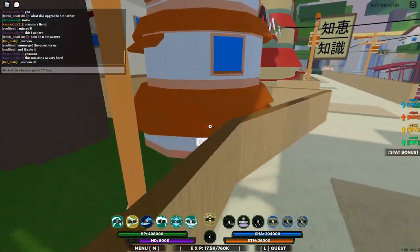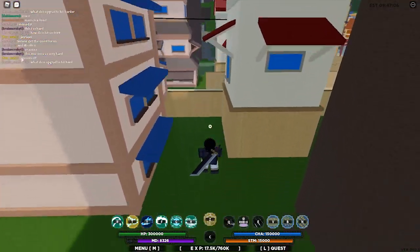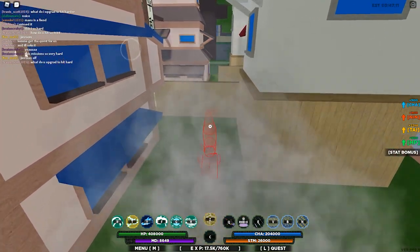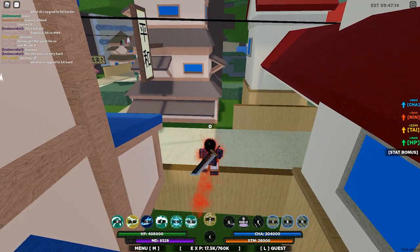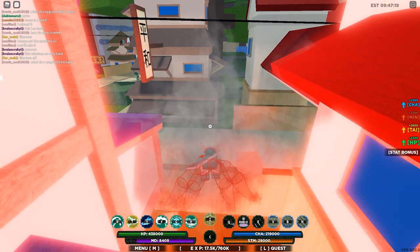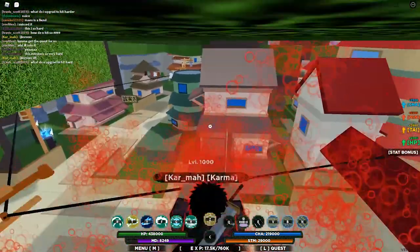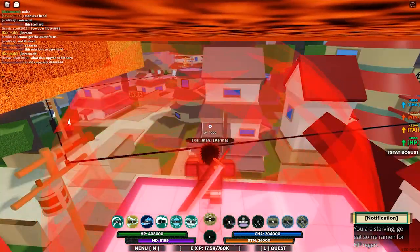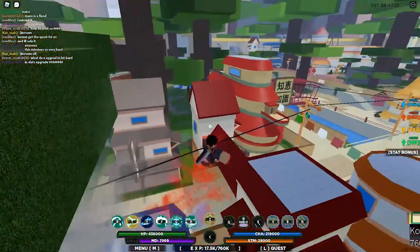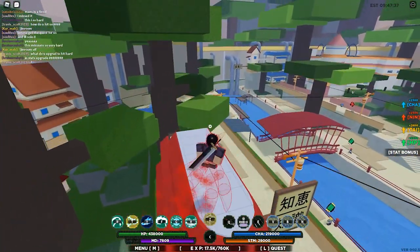Also, when you go up in tails, your stat bonuses on the right side increase too. See — it went up from around 1800 to 2300 for my HP. That's a nice boost. Anyway, that's really all of it.